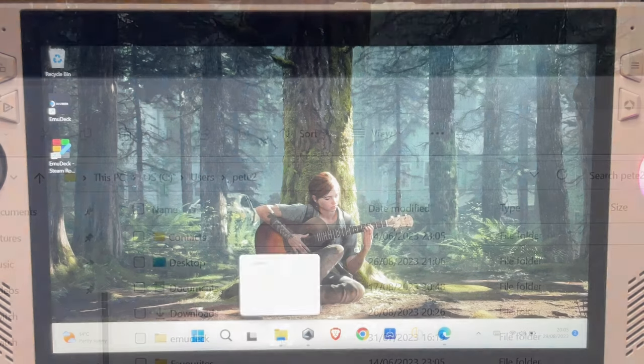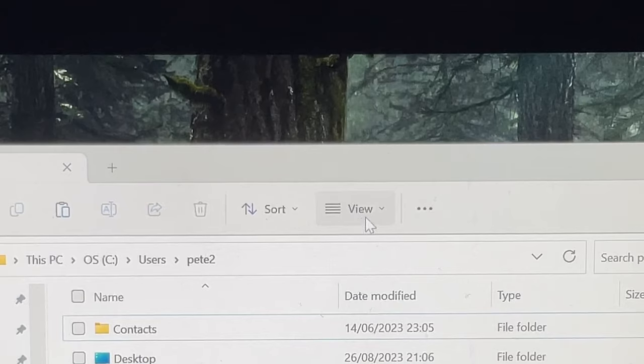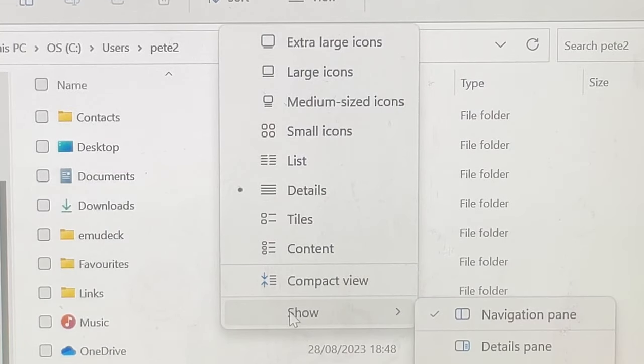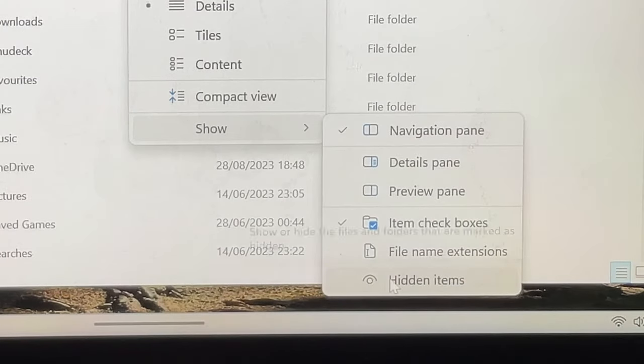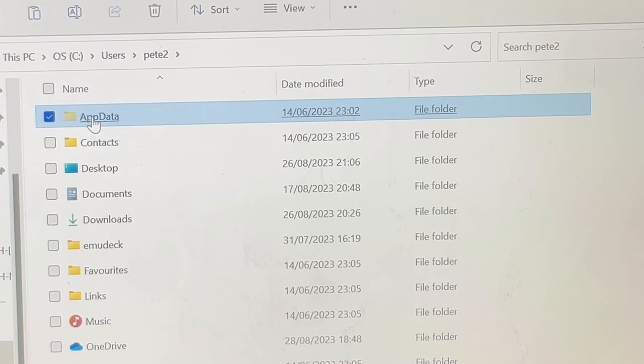Let's dive straight in. For step one, find your C drive, then click View, then go to Show, then make sure the hidden items option is ticked.